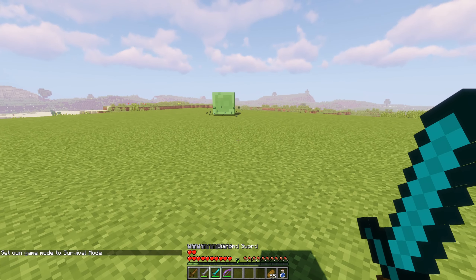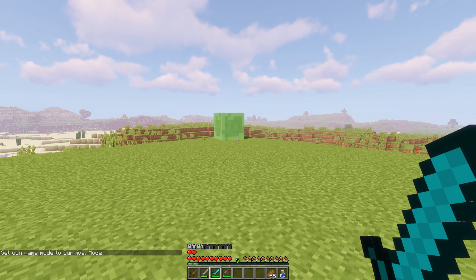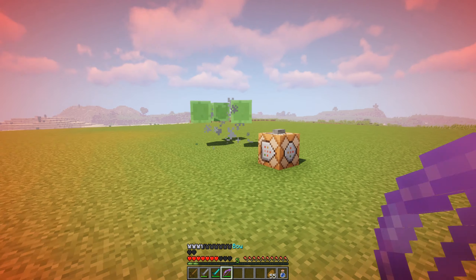Welcome to the difficulty tweaks portion of this video. Slimes have been changed to jump far, hit hard, and are immune to fall damage. They become formidable foes in the swamp, or in a slime chunk if you're in their sights.